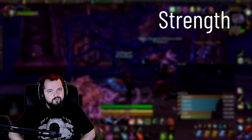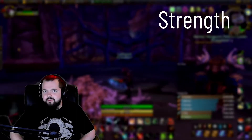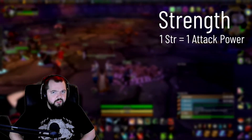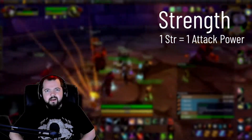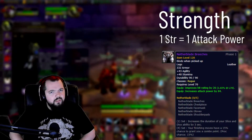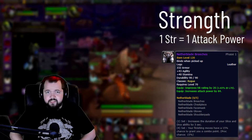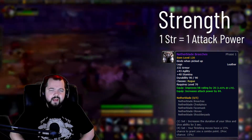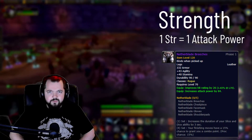The second stat I want to go over is strength. Strength is definitely not as good for rogues as agility is. Strength only gives you attack power — it is a one-to-one ratio, one strength will give you one attack power. However, it's going to be pretty rare for you to see this stat on a lot of your gear. Unlike Classic WoW, in Burning Crusade the rogue gear just has agility on it. Really not much strength at all. But if you happen to get strength on it, it's not a bad piece of gear — it's just not going to do as much for you as agility will.